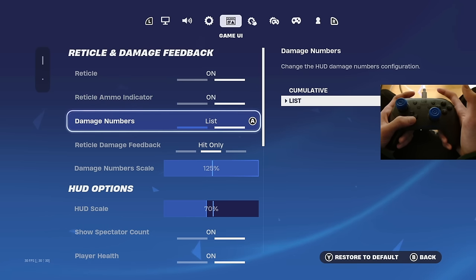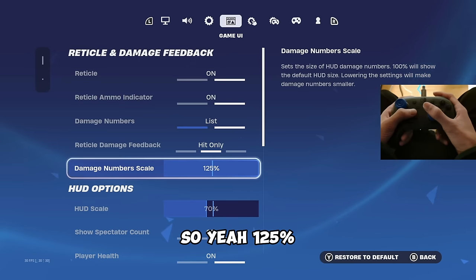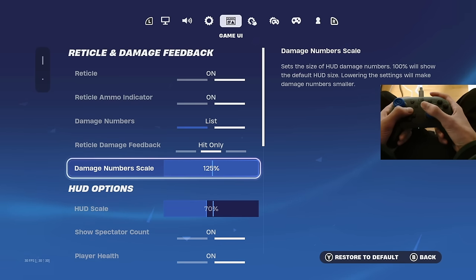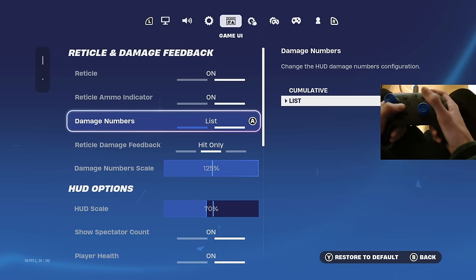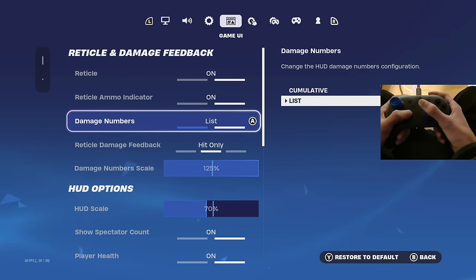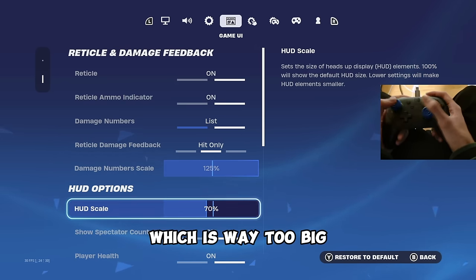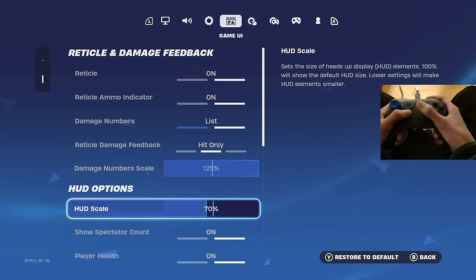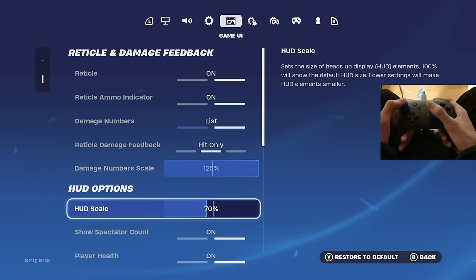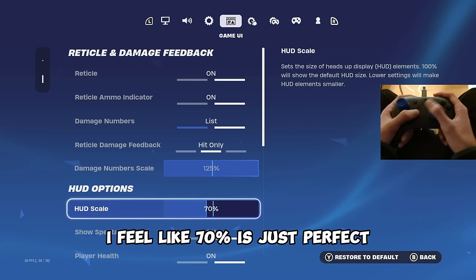I have my damage number scale on 125% — I like how clear it is when I hit somebody. I have damage numbers on list because I like how it looks, but that's personal preference. HUD scale I have on 70% — Fortnite automatically puts this on 100% which is way too big, so I recommend 70% because it doesn't cover up your entire screen and you can see everything perfectly.